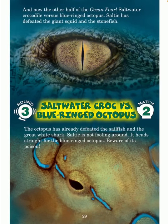And now the other half of the ocean four — saltwater crocodile versus blue-ringed octopus. Salty has defeated the giant squid and the stonefish. Round three, match two — saltwater croc versus blue-ringed octopus. The octopus has already defeated the sailfish and the great white shark. Salty is not fooling around — it heads straight for the blue-ringed octopus. Beware of its poison.